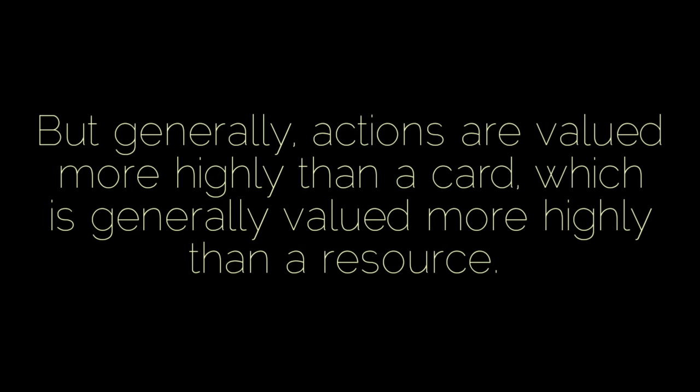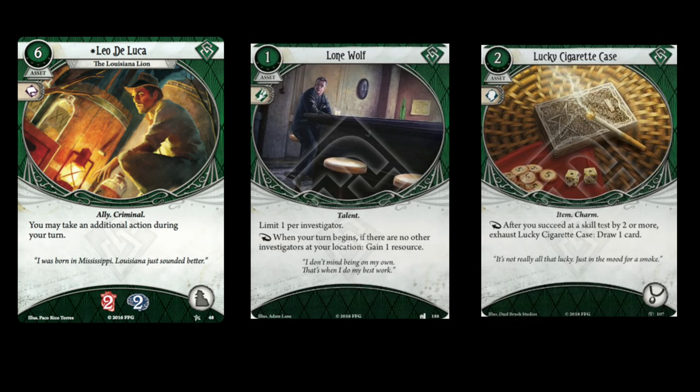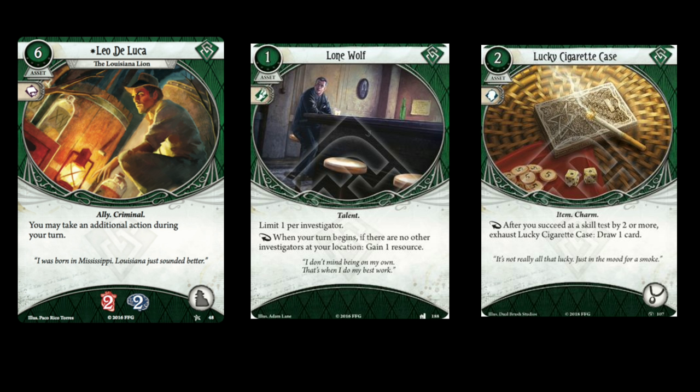First, let's establish my thoughts on something. A general consensus within the Arkham Horror LCG community is that an action is almost always worth more than a card, which is almost always worth more than a resource. This was intended to guide people when making decisions for both deck building and strategy. The basic thought is: if you're deciding between three cards and one grants you a free action, one lets you draw a card, and one lets you gain a resource, the action is usually the best pick. When strategizing, if a treachery makes you choose between losing an action, a card, or a resource, usually the action is the thing you least want to lose.